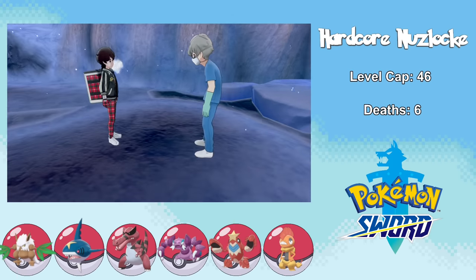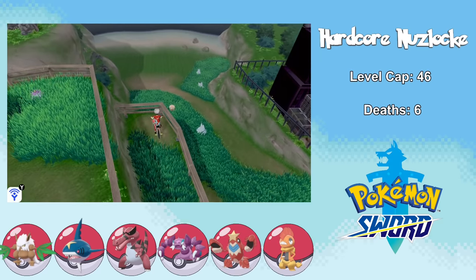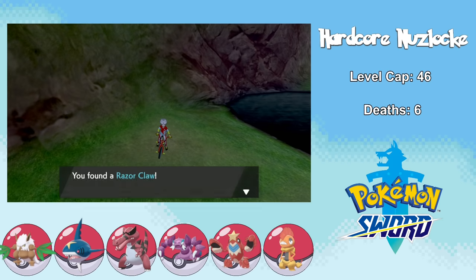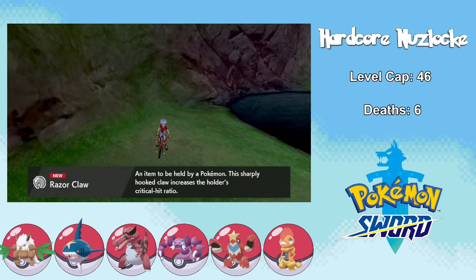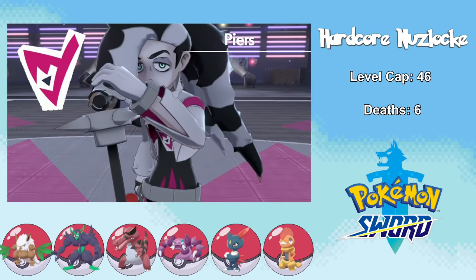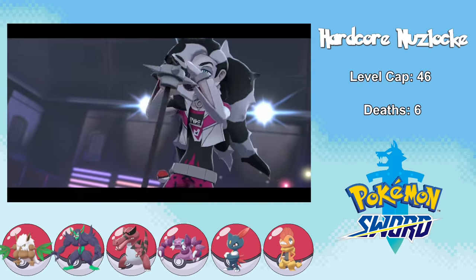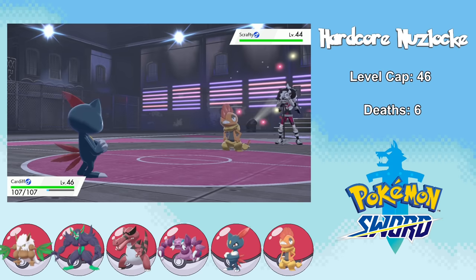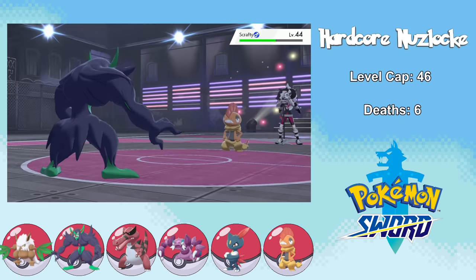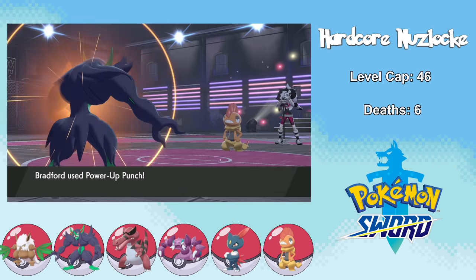After defeating the gym, we take on Team Yell and help a doctor who gives us the Rotom Bike so we can ride on water. On my way to Spikemuth I find the Scope Lens, which is going to be super useful for our Sniper Drapion. I can also pick up the Razor Claw in the Wild Area to eventually evolve Sneasel. I'm not sure if this is a Pokemon Gym or a Gymnastics Gym — it turns out the gym actually belongs to a Dark-type trainer that doesn't like Dynamax. Piers leads with Scrafty, so I start off with Sneasel just to eat an Intimidate, then swap into Bradford who can easily tank a Brick Break and go for Power-Up Punches. The only problem is that this Scrafty has Sand Attack, and I hate accuracy strategies.